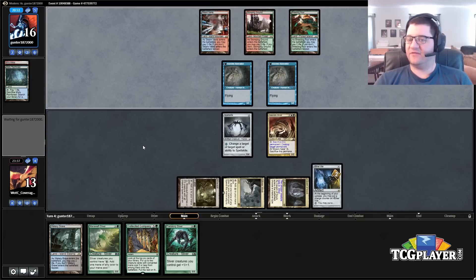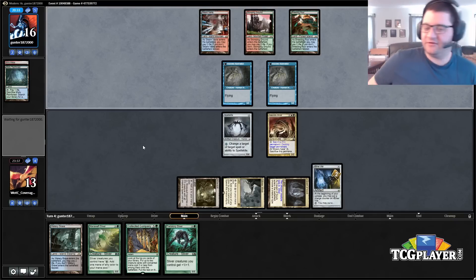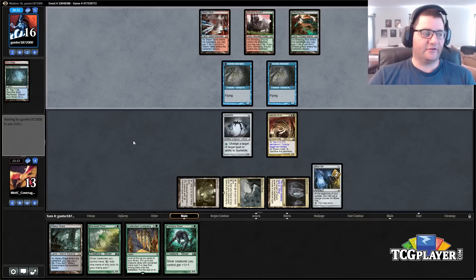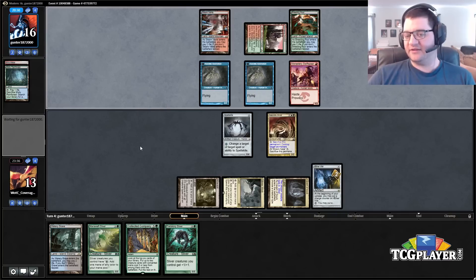If he points a bolt at our Sliver we have to redirect it to Spell Skite — we're not winning the game without Necrotic Sliver. At that point we're at eleven, he knocks us down to five, and then we're in bolt-snap-bolt range or just another double hit plus another bolt. We're working hard here but I just don't know if we'll have quite enough time. He's got a full grip of five cards, one of which is a Dispel we can at least attempt to block.